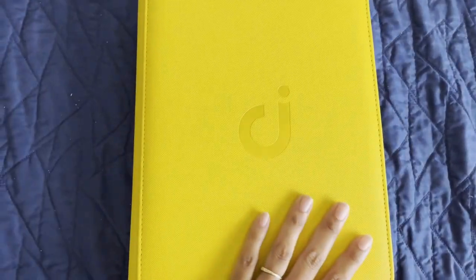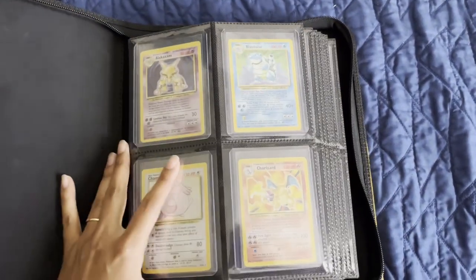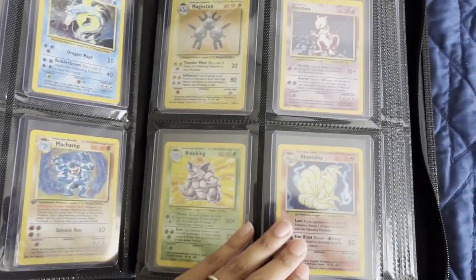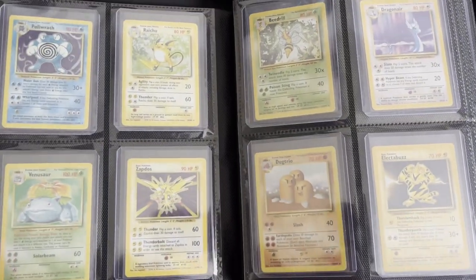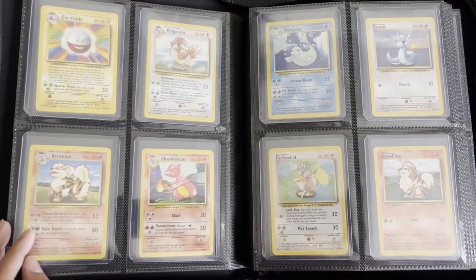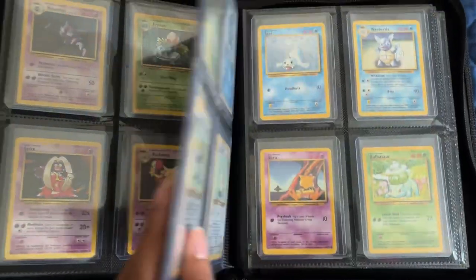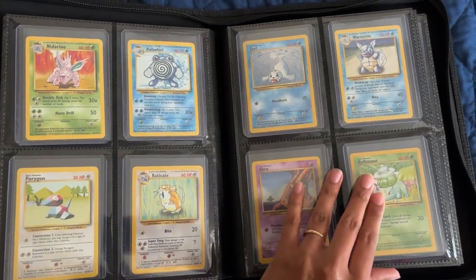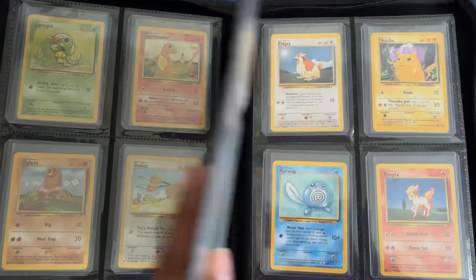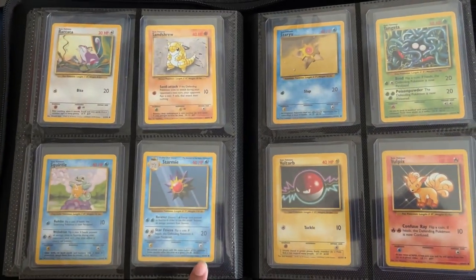I made sure I bought this on Amazon — I believe it was like 30 bucks or something — and this will keep 100 and something cards. So since this is 102, this is perfect. So I got 4, 8, 12, 16, 20, 24, 28, 32, 36, 40, 44, 48, 52, 56, 60, 64, 68.